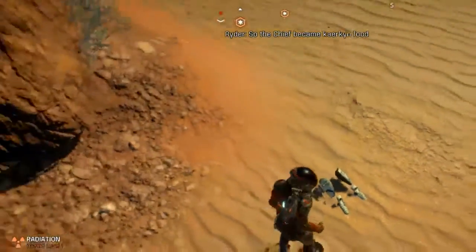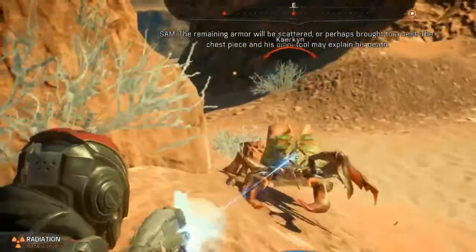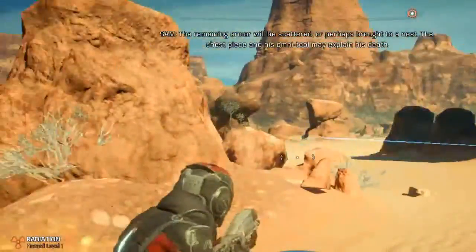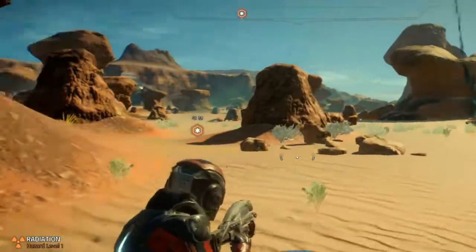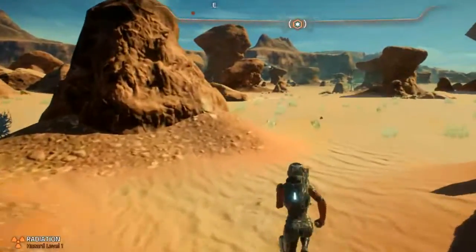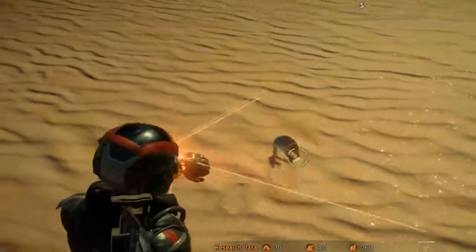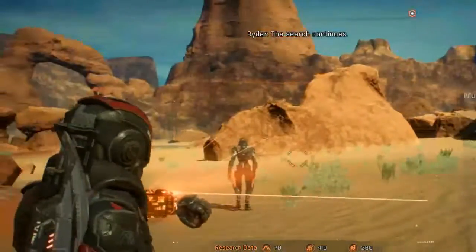So the chief became carnivore food — circle of life can be gruesome. The remaining armor will be scattered or perhaps brought to a nest. The chest piece and his Omnitool may explain his death. We keep searching and scanning. Another armor piece — Chief Reynolds' helmet. The search continues.